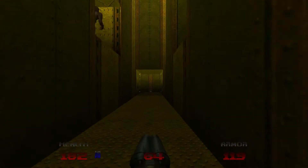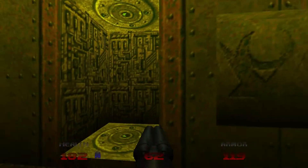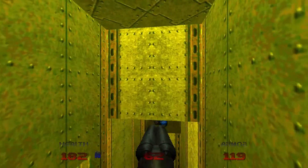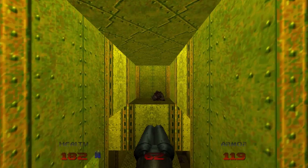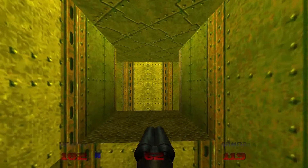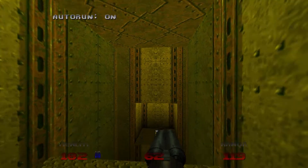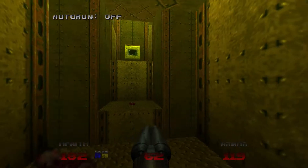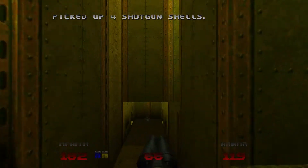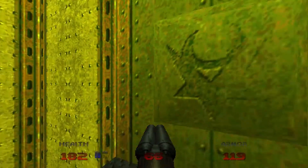There we go. Let's do this one — okay, it brought me back up here. Nothing happening there, or there. Oh, there's a yellow key! Got it. I don't think it matters which way I go here — let's do this side this time. Yeah, it doesn't matter.